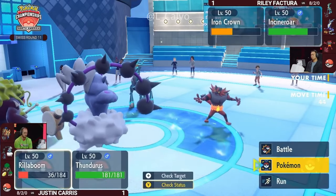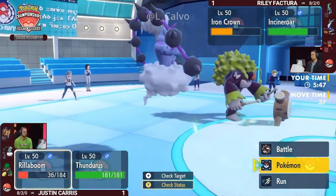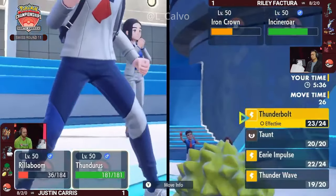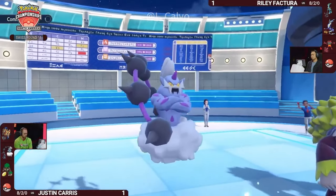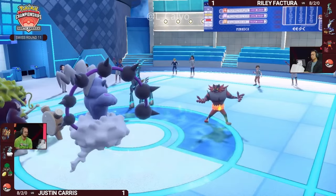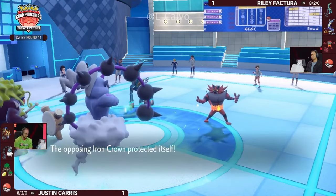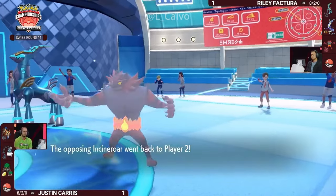Iron Crown is still vulnerable to something like a Thunderbolt from Thunderous — it did just Protect, so there's a possibility of being Faked Out. But it's just going to be Incineroar switching in, covering for this well. A Prankster Thunder Wave would have worked — but if it wasn't Incineroar switching in as a Dark-type, it wouldn't be affected by Prankster Thunder Wave anyway. Rillaboom wanted to follow up into Miraiadon with Woodhammer, but Incineroar is the perfect choice to bring in — not just to lower Rillaboom's attack by one stage, but also to take that Woodhammer.